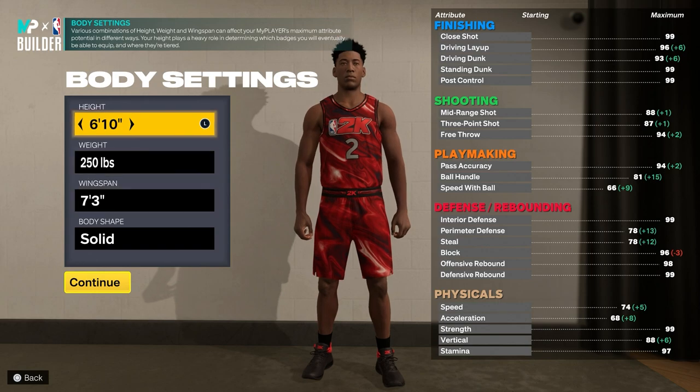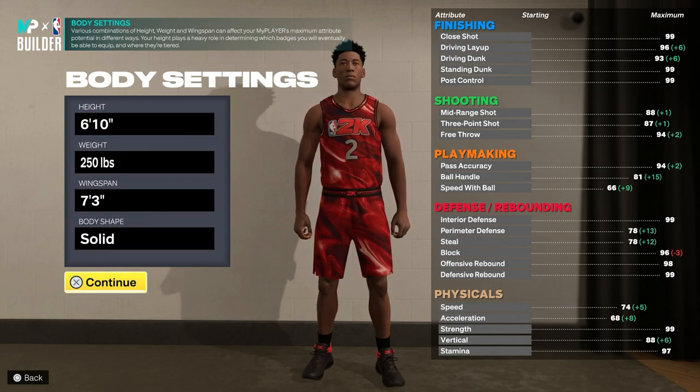For the build you want to make sure you choose center, right-handed, and number two. For the height you want to drop it down to 6 foot 10, and then for the weight and wingspan you just want to leave it as it is.